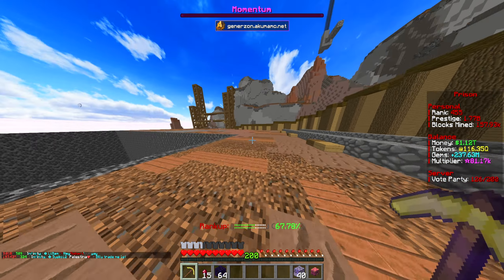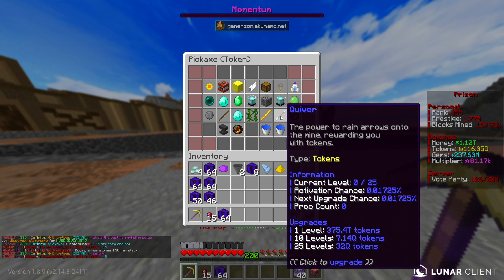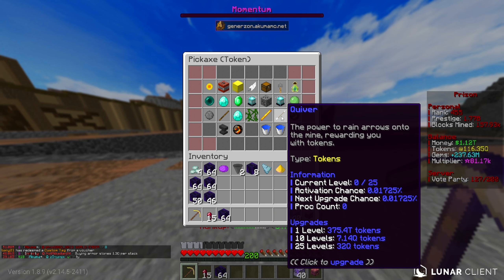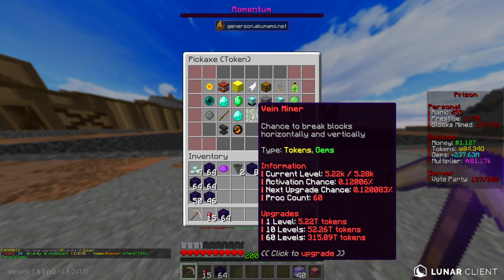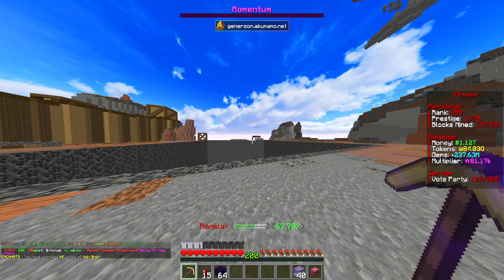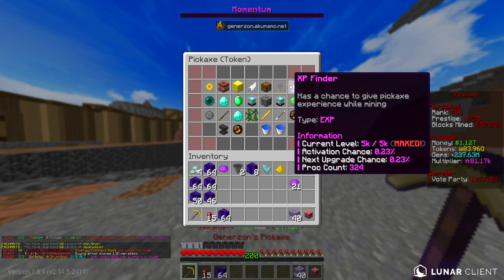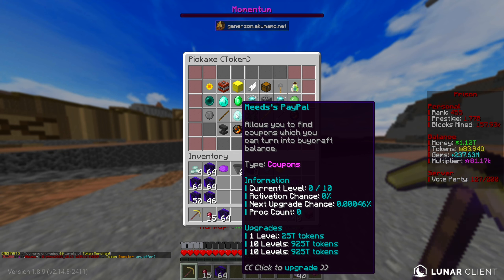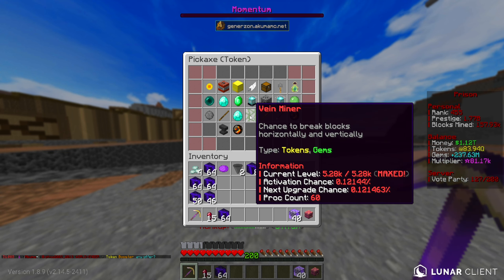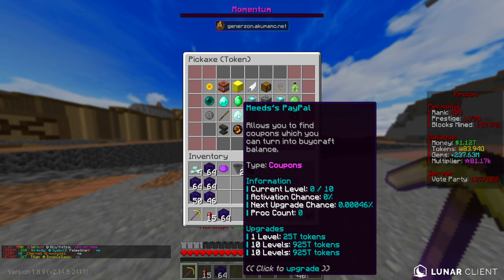On to the pickaxe upgrades — we hit pickaxe level 200 which actually unlocked two brand new enchants. In the token enchant category it unlocked Quiver, which we can just go ahead and max out straight away. It's a token-based enchant so it only helps with tokens, but at this point we just want to max every enchant we can possibly get. There we go — that's where we're at on the token enchants. We have literally every enchant apart from Me to PayPal, because being partnered with Akuma we don't really need it, but for you guys I'd definitely recommend it.